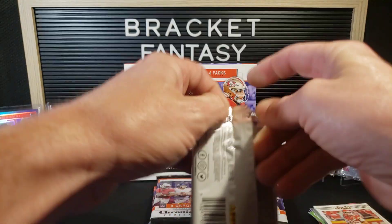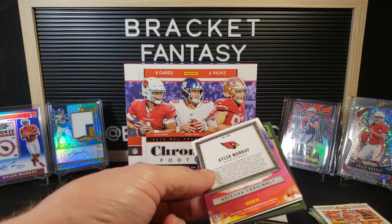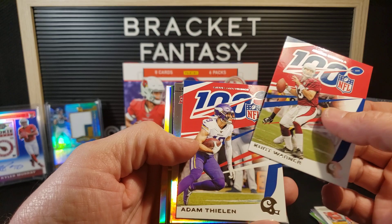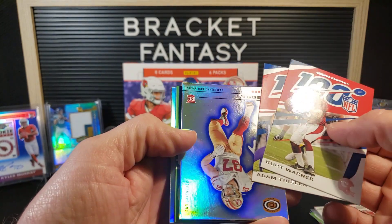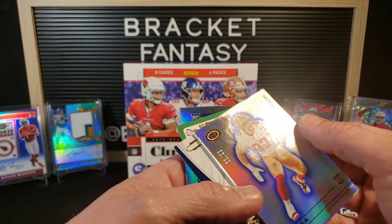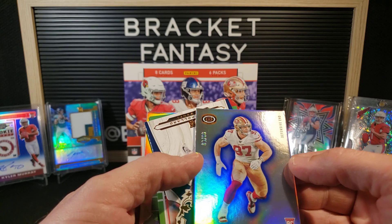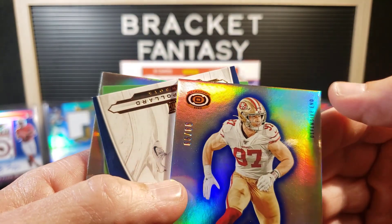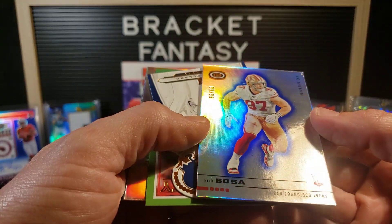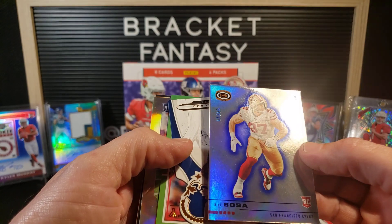Pack number two — there was a Kyler left on the back. Kurt Warner, Adam Thielen. Bosa — this is the Dinagon, and it's numbered 99 of 99. It's a very, very cool card. There's a little ding in the corner, and this would be a really tough card to grade — the edges are already ticked up a bit. But I love the bookend number: 99 of 99.